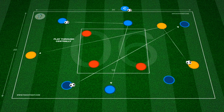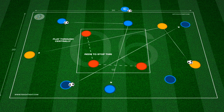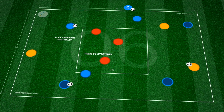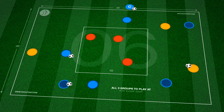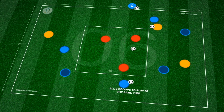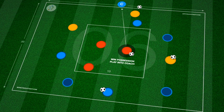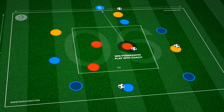This compact defending practice is number one in the series and is focused on three players defending as a unit to limit penetration through central areas. With three teams of three moving the ball in a 30 by 30 yard area, the objective is to play a successful through pass to a teammate through a 10 by 10 yard area, protected by the defensive three.